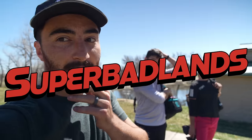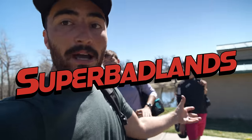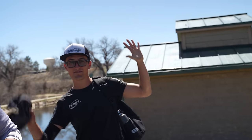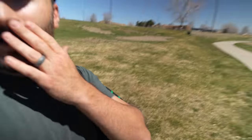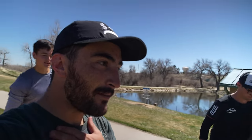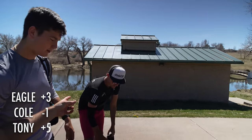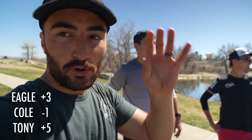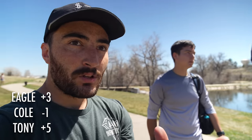Welcome back, it's the back nine. If you watched yesterday you already know, but we're out at the course that I designed called Super Badlands — well, I designed a layout at the course. It's getting really tested today. We got Cordon, what's up, Eagle McMahon, and Cole is being very evil to me right now. We got some interesting scoring: I'm five up, Eagle is three up, Cole one under. One under par is good here. We got nine more holes, with 18 being the craziest hole, and we're just gonna get started with this par four.